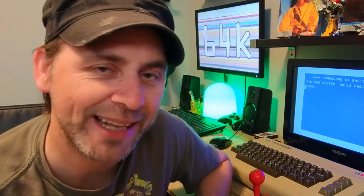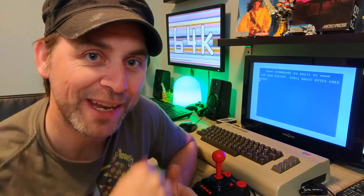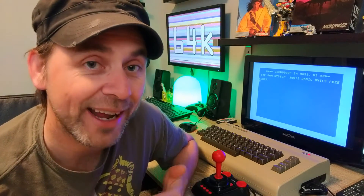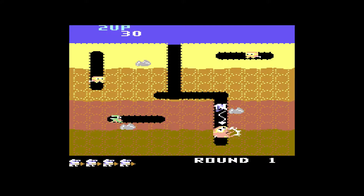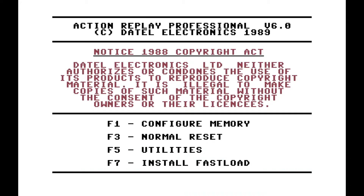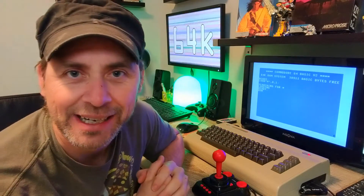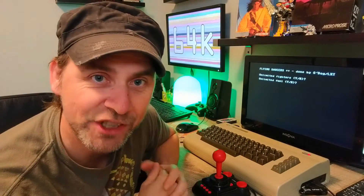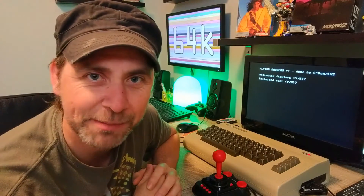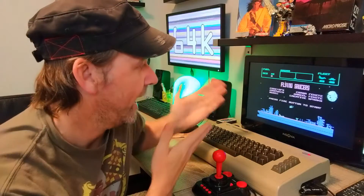The next inevitable question: what if I don't have old magazines or the fanzine with a list of pokes? Can you make up your own? Yes, you can. The Action Replay cartridge can actually let you hack the game and discover your own pokes. Let me show you how. We're back on the Action Replay menu — going to set to normal reset and load a newer game called Flying Saucers, kind of a modern version of Defender. This is a cracked version that already has trainers and cheats, but we're going to say no to those and apply our own.